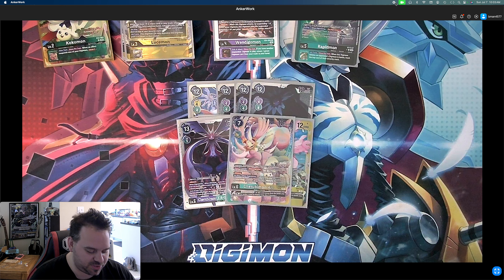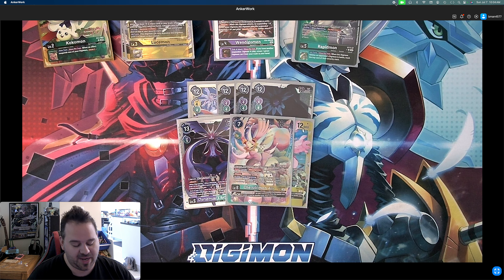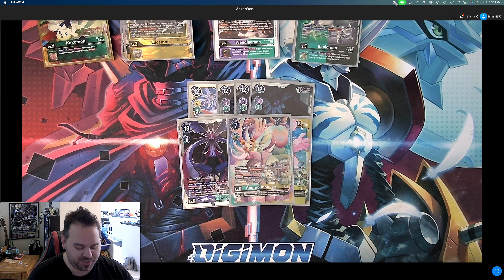We put two Cherubimon ACEs as our final level sixes. It digivolves from an Antilomon for a cost of three, and from a purple Cherubimon for cost one, so you can digivolve for one — otherwise it's a four-cost digivolution. It's got Alliance and Blast Digivolve. On play or when digivolving, you may play one green or yellow level four or lower Digimon card from your hand without paying the cost. Then until the end of your opponent's turn, one other Digimon gets minus 4,000 for each of your other Digimon — so if you play him off the Antilomon doing Alliance, you can easily do minus eight. And the fact that you can Blast Digivolve for two on your opponent's turn is super good — it really disrupts their plays.